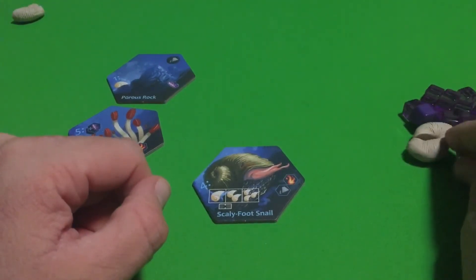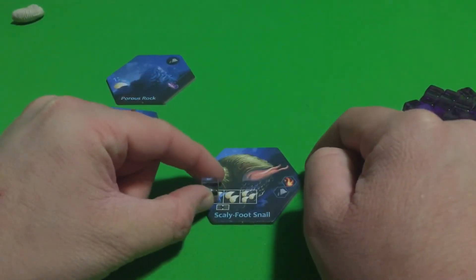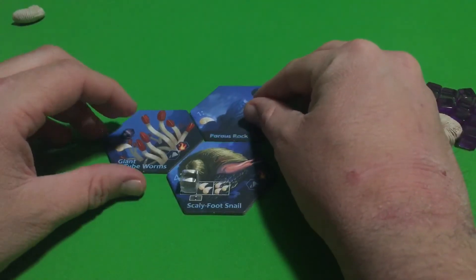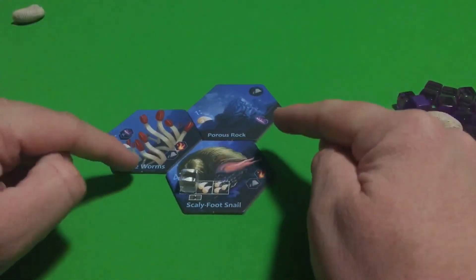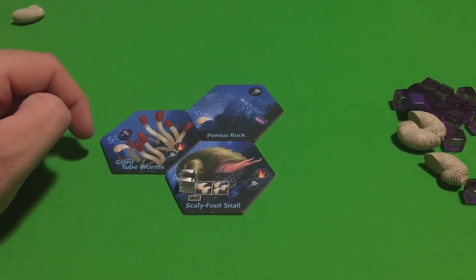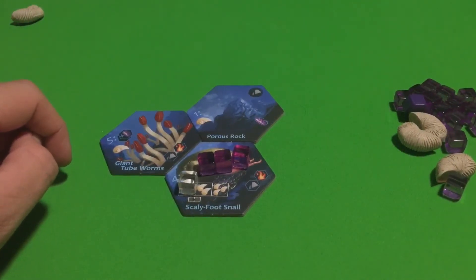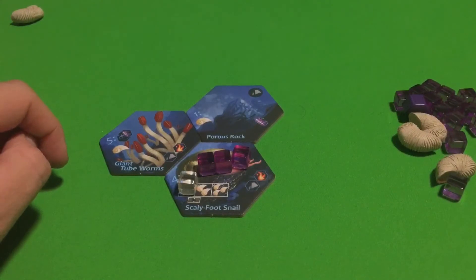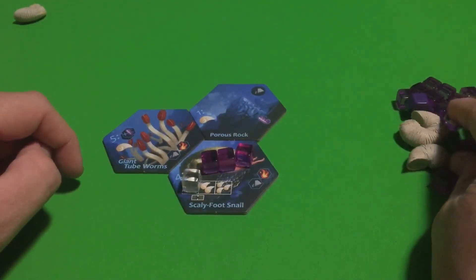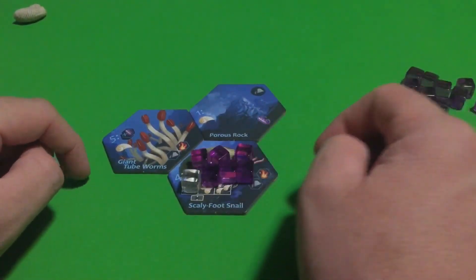The Scaly Foot Snail has a little bit more going on with it. First of all, you have a cube that you keep on this first position. You're going to get one Archaea per adjacent heat and rock. Since there are two rocks adjacent and one heat adjacent, it's going to get three Archaea for its growth ability. To trigger its ability, you're going to need to spend a total of four Archaea altogether, so you'll have to do its growth ability and add three more unless you've got more adjacent heat and rock.